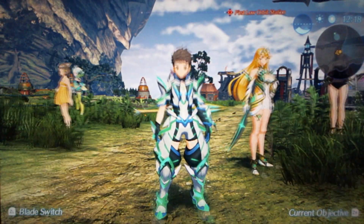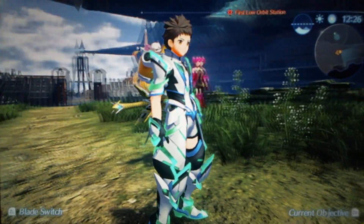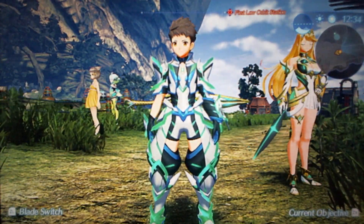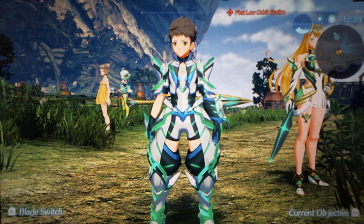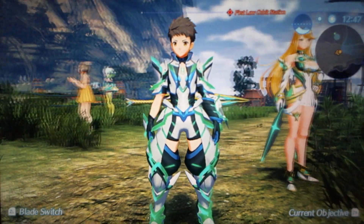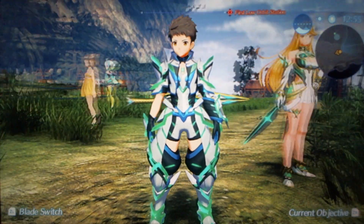Master Driver Rex is S tier. The guy is dressed like the Unicorn Gundam — he is wearing the Unicorn Gundam, specifically the full armor version when it turns green, which is the coolest looking version. S tier Master Driver. It's so good. He looks so mecha.